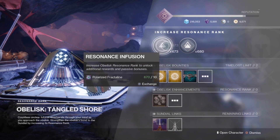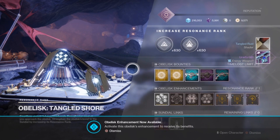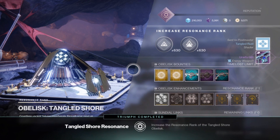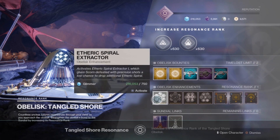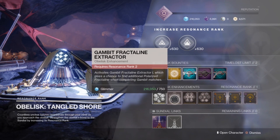Once the obelisk is fully upgraded, you'll be able to start randomly receiving polarized fractalines from completing random activities throughout the solar system. If you're looking at cashing in those polarized fractalines for rep points and packages, it will cost you 200 fractalines to level up one full level on the obelisk.